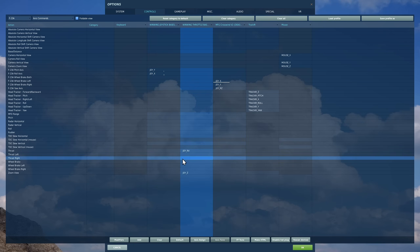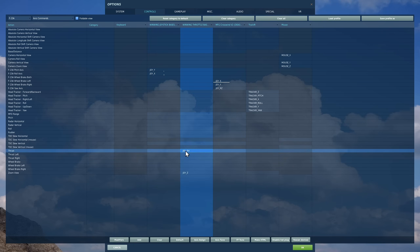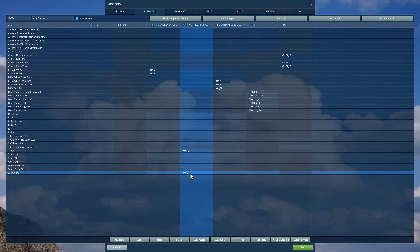Next, I've got thrust. You can have thrust left and right. I've got a small problem with my thrust lever at the moment so I'm just using one thrust lever for both. And finally, zoom view if you're not VR would be a good axis to have.